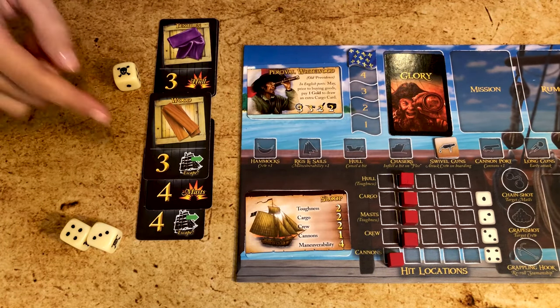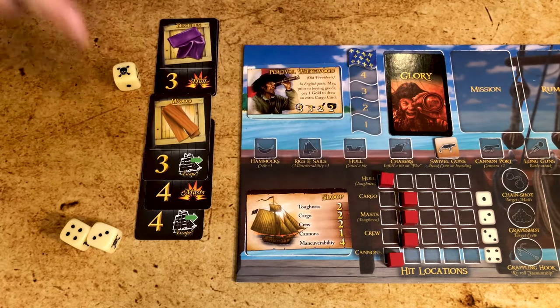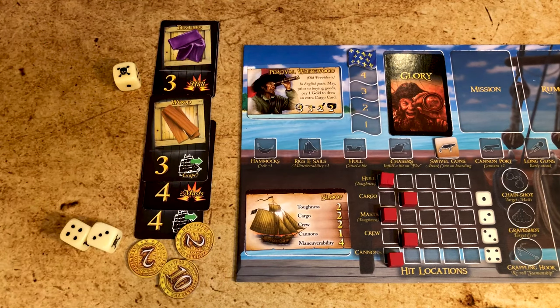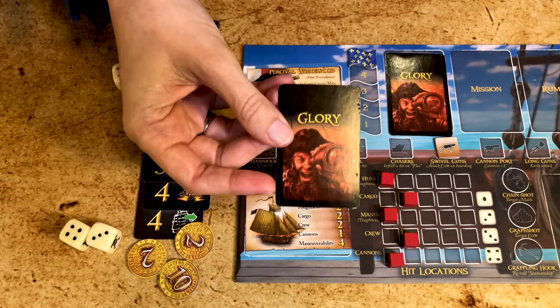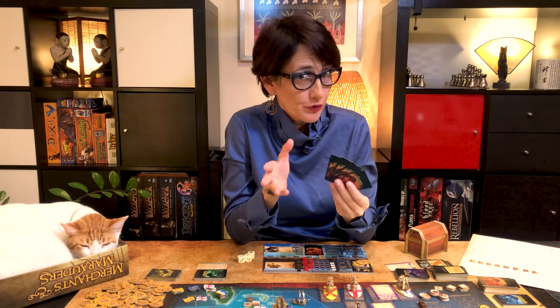You win if the number of escape icons is lower than your ship's maneuverability, and you still take the damage from the hit icons. If one of your locations goes below one, you lose. If you win, you can keep all the cards your cargo can hold and all the gold mentioned on the cards. If that gold amounts to 12 or more, you also score a glory point and take a glory card. Remember that you cannot keep more than four glory cards in your hand — if you receive a fifth one, you must discard down to four.